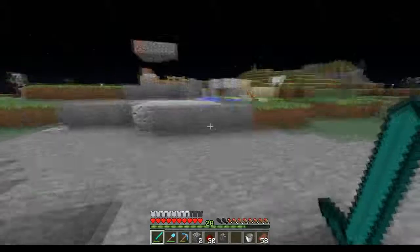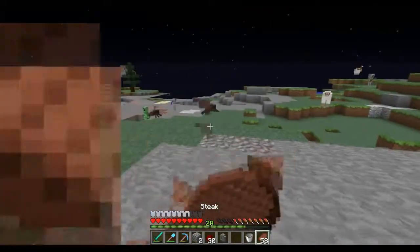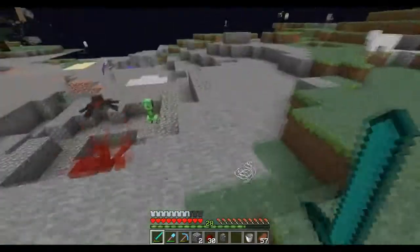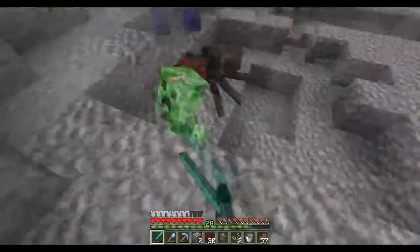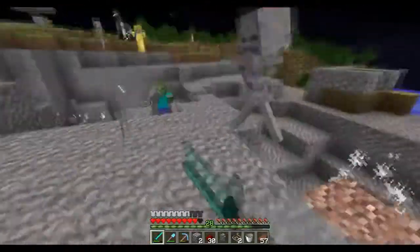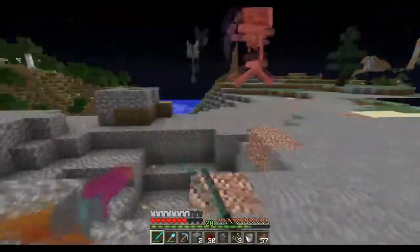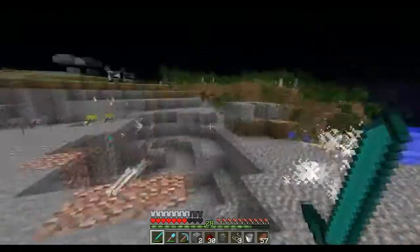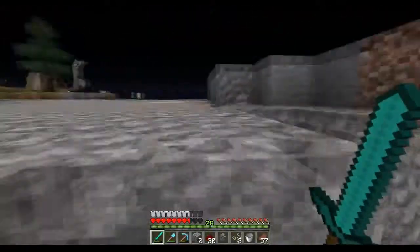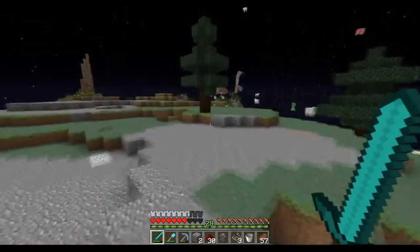Hopefully you guys are learning a little bit about wheat farms. Hopefully you guys are learning just as much as I am because I hate redstone mechanisms. Usually it's Insanity who builds the majority of the redstone mechanisms at our bases. There's some string on the ground right there and I need that. In the next episode, I'll probably actually mount a horse because you guys gave me some decent ideas for horse names. I'm going to try to collect some more string and we'll be right back.